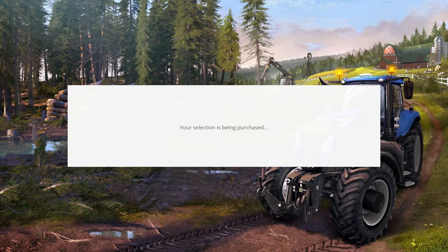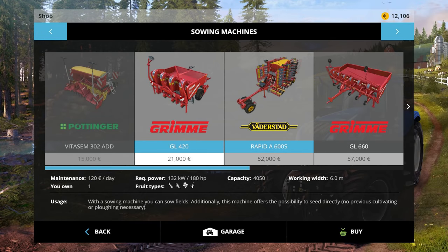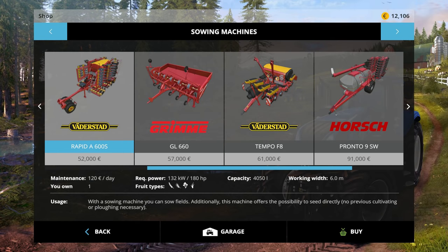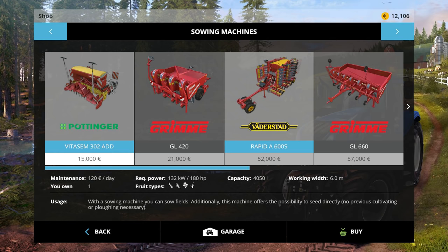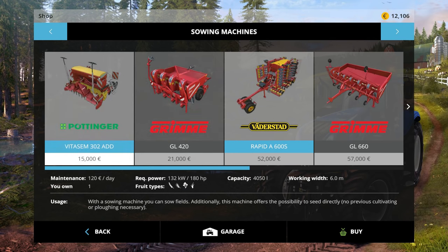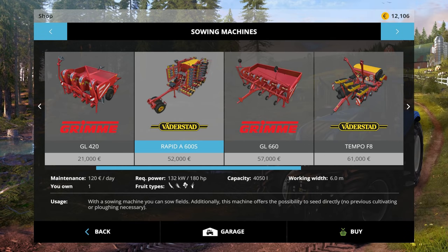The Väderstad Rapid is a must-have for the farming track. It goes twice as fast as the regular cedar — around 10 kilometers per hour versus almost 20 kilometers per hour when seeding. It's also twice as wide and you don't have to cultivate first. It doesn't seed corn or sugar beets, but that's okay — right now you're just going to do regular crops like wheat, barley, and canola.